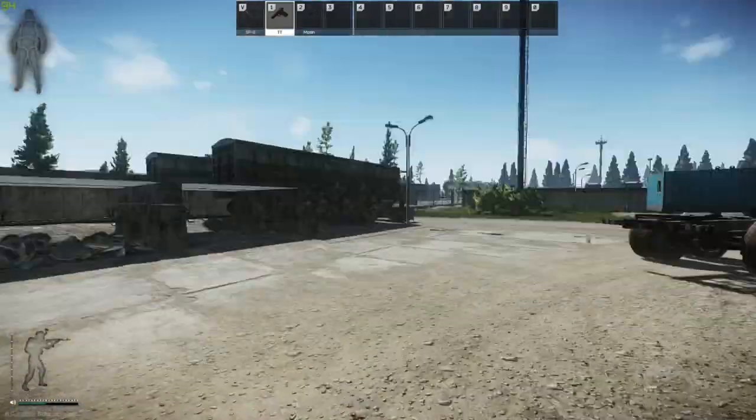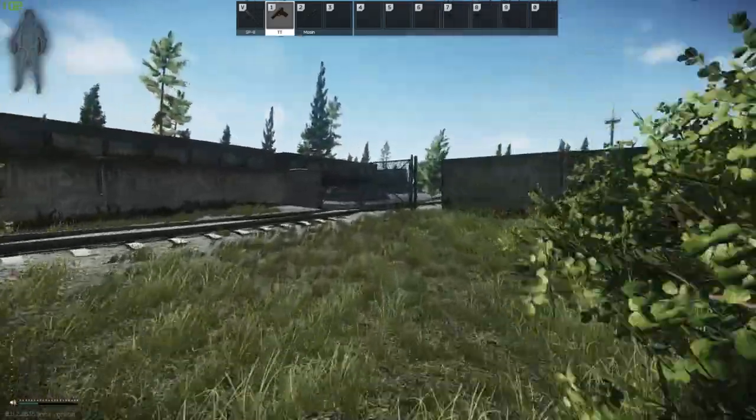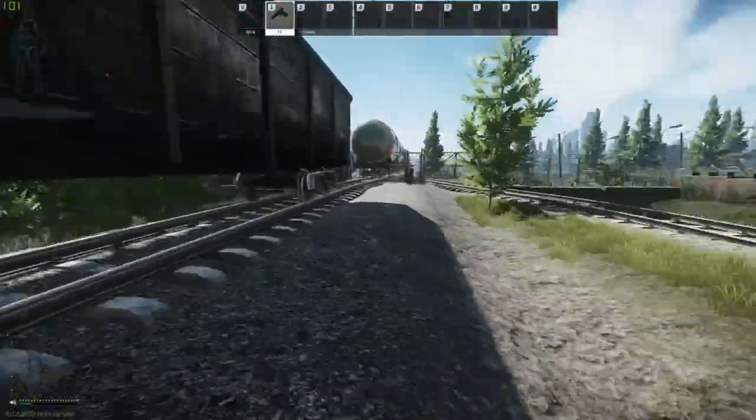From here we can already see the two train cars that we can get on top of, and I'll show you that in just a minute. First I'd like to show you more of a gameplay scenario right here.